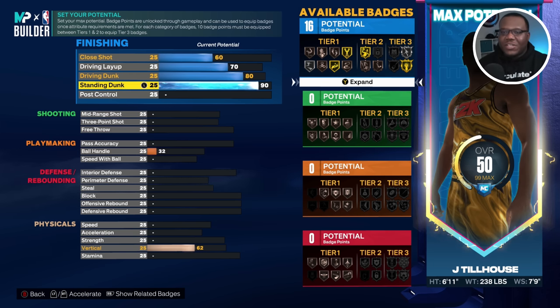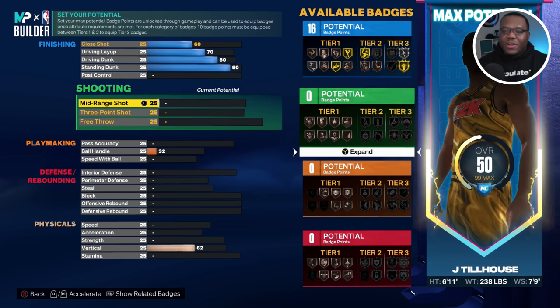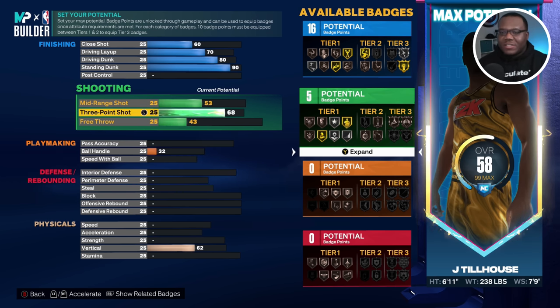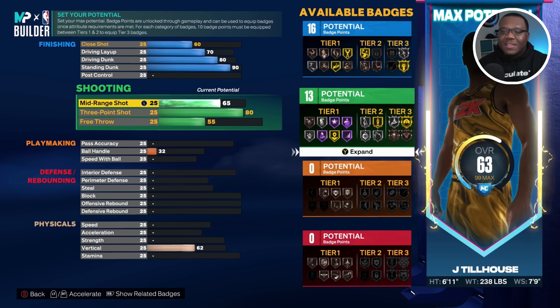We've got a 60 close shot, 70 driving layup, 80 driving dunk, and a 90 standing dunk — that gets us rise up on gold, so we're in a good position there. Next we're going into shooting and I'm gonna take this up to 80. I know some of you may be thinking this is a little overkill for a big man, but like I said, this is an Anthony Davis, Joel Embiid type of build.